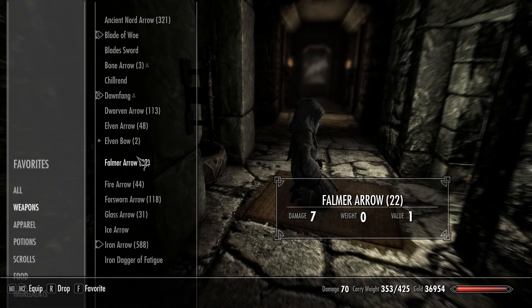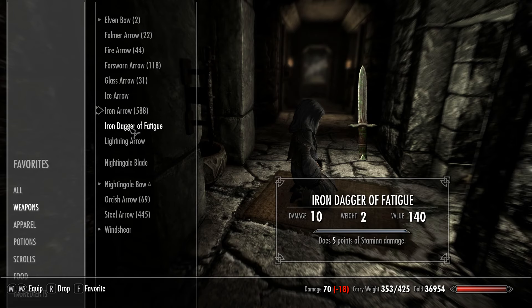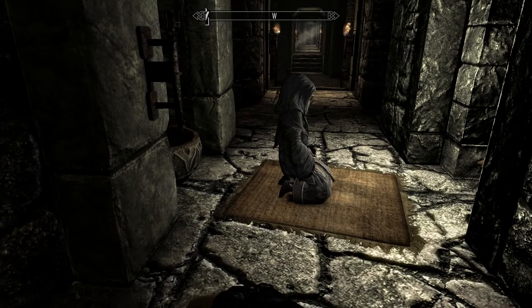Here we are - we have the prime example, good old Wulfgar. He's been a good old boy. What we're going to do is pull out the terrible weapon.